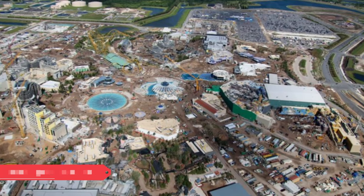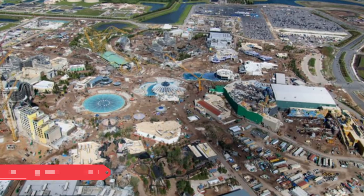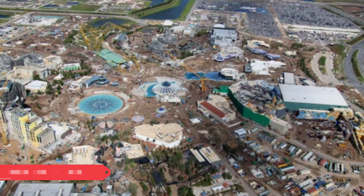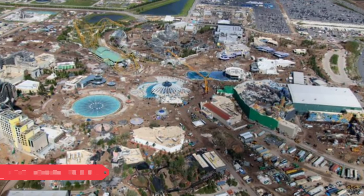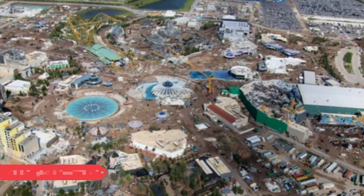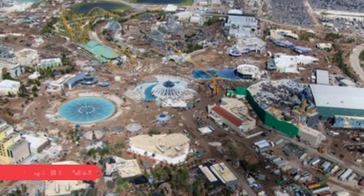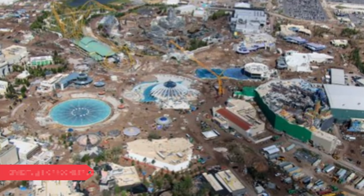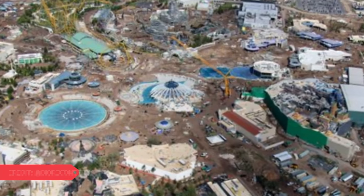That is going to do it for this very quick Epic Universe update. As the park finishes up, there'll be fewer and fewer new details — just tiny things and props added on, as well as stuff added inside the rides. So these updates will get shorter and shorter, especially for areas like the Wizarding World, which is kind of all indoors and all done except for some small elements. I'll keep providing updates on this project until it opens next year, or at least until the previews happen. We'll also provide updates on Florida projects and plenty of Walt Disney World and Disneyland projects that are rumored to start construction in the next year or two.